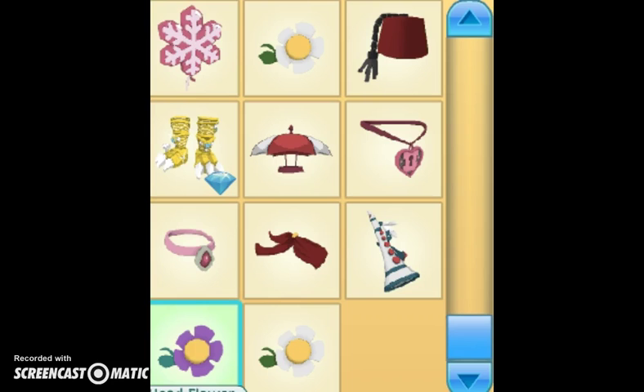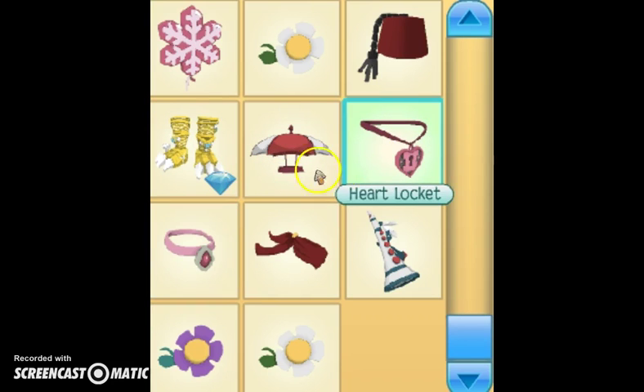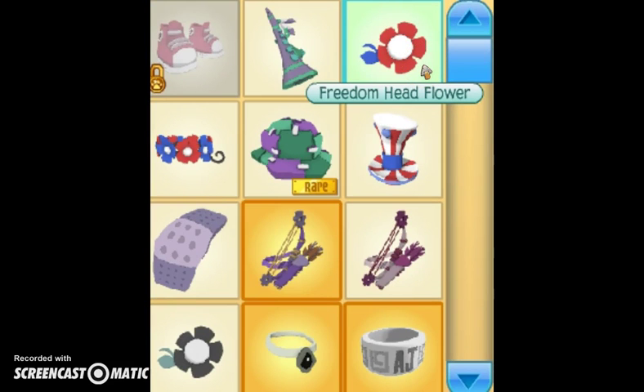I took a one-year break from Animal Jam. This clarinet — the original color — it's white, red, and a mint-ish dark green. I have a snowflake balloon, a white original-color head flower, a fez, a diamond encrusted gauntlet, an umbrella hat, a heart locket, a pink necklace, a ribbon scarf — I really like how it flows on your animal — and the original color clarinet from the Freedom Party, plus two more head flowers.